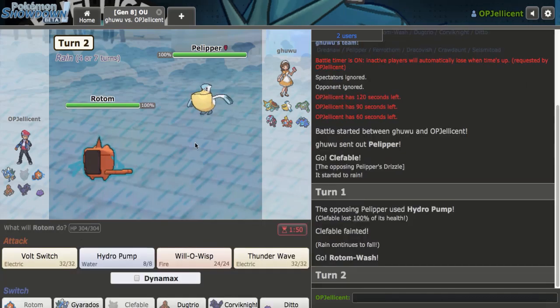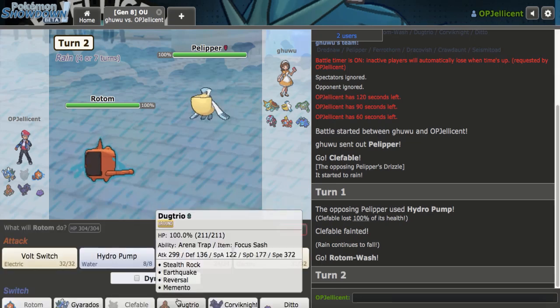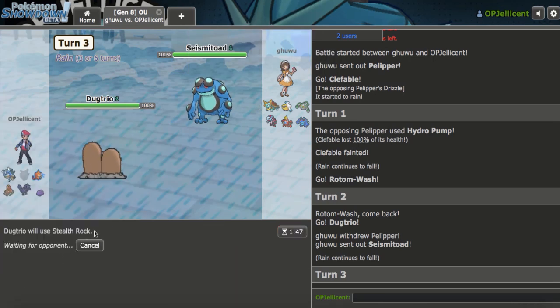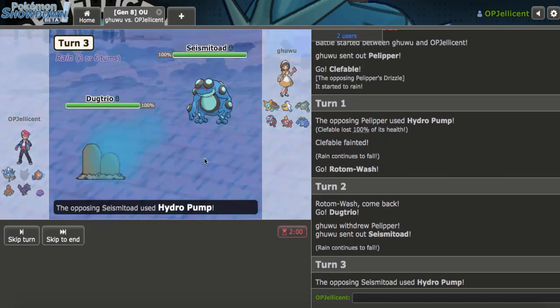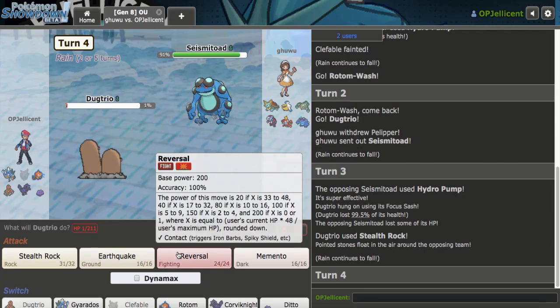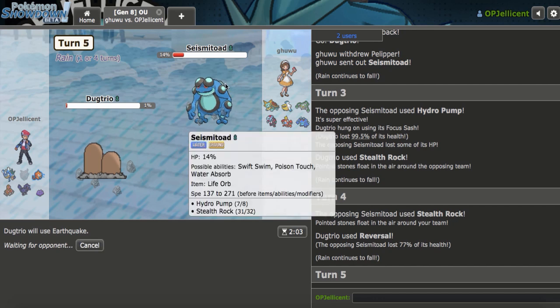Now we know their rain turns are limited, which is really nice. I'll double to Dugtrio — they're 100% going Seismitoad, and I can get up Rocks. If Dreadnought is base 74, I'm not faster. I think all I need to do is get up a Dragon Dance or two with Gyarados and this should just be my game. Let's click Reversal here and then just let them knock me out. Hydro Pump, Stealth Rocks, Earth Power — I don't know what the last move would be. We'll see.